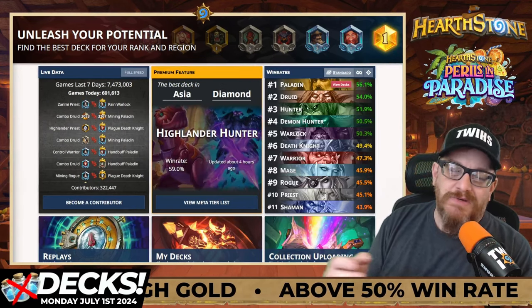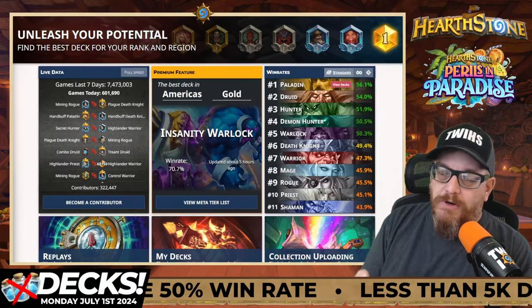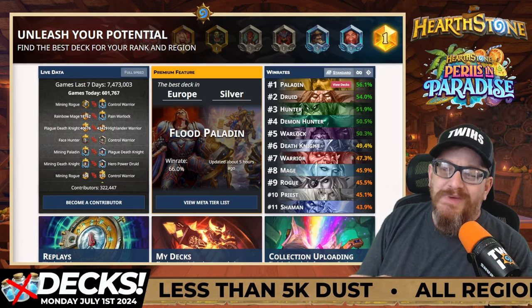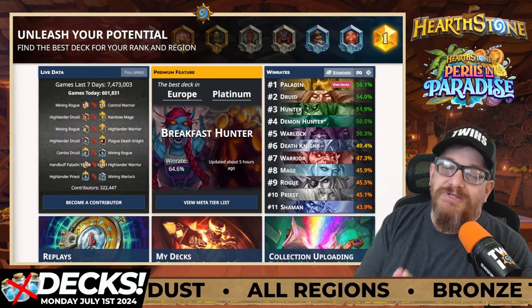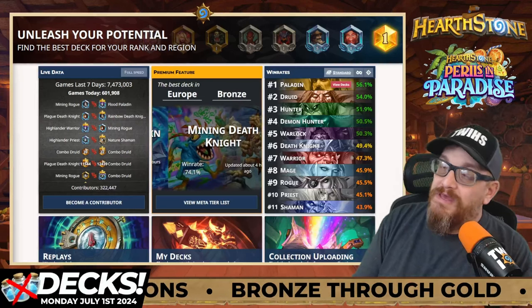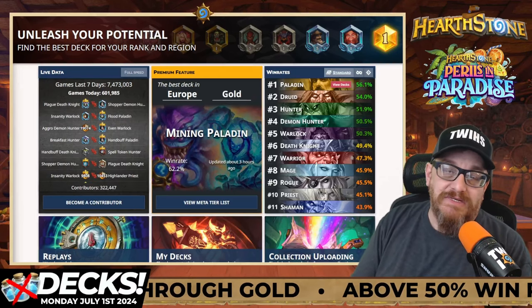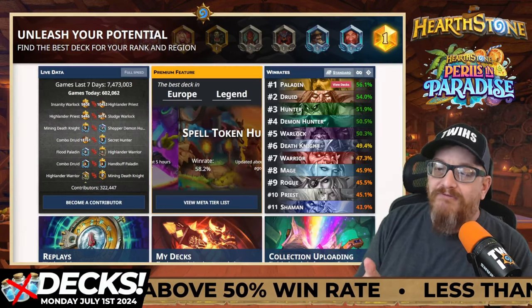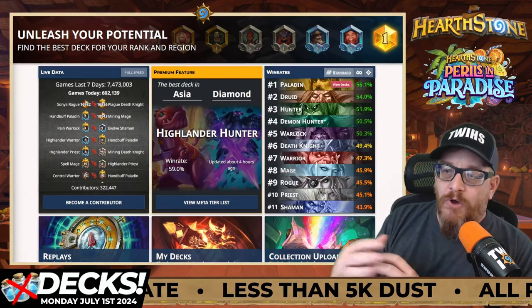There are some changes coming up soon. There was a small update that happened - I think they changed Reno and like two other cards, but I don't think it's gonna make any bit of difference on any win rates we'll be talking about, because a lot of decks with Reno are very expensive and we're talking about budget decks here. I'm gonna get you decks that'll get you above 50% win rates from bronze through gold, maybe even further. Win rates right now: Paladin, Druid, Hunter, Demon Hunter, Warlock - five classes above 50% - and Death Knight is right there.